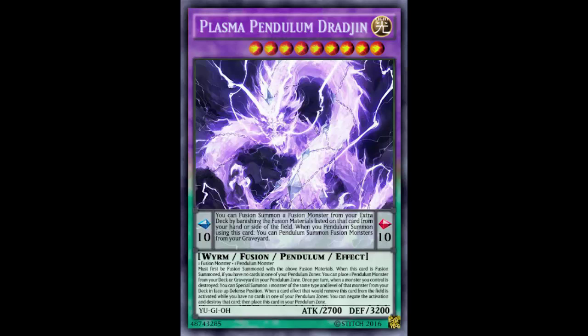Once per turn: when a monster you control is destroyed, you can special summon one monster with the same type and level from your deck in face-up defense position. Summoning from the deck is already a big no-no. You kill one of my monsters and I get to summon a monster of the same type and level from the deck — not even the same card, just the same type and level — and it gets its effects. And it doesn't even specify destroyed by opponent, by battle, or by card effect. So if you destroy your own stuff you still get the effect. That's broken.